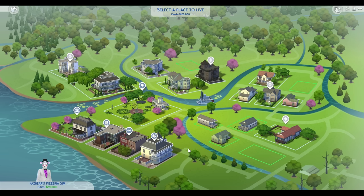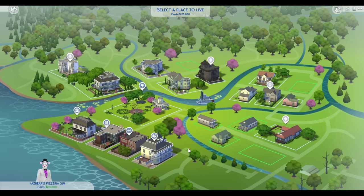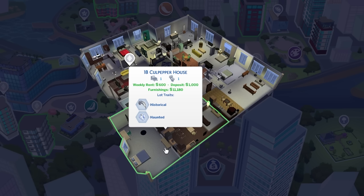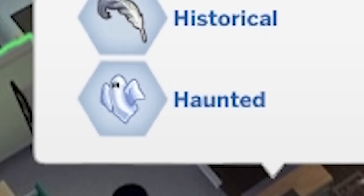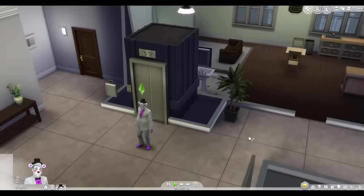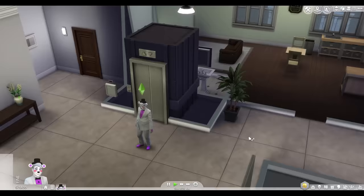I was trying to decide if I should make his house the actual pizzeria, or make an actual Sims restaurant the pizzeria. I think the restaurant would make more sense because I could actually make money running a pizzeria like in the Freddy Fazbear's Pizzeria Simulator game. So as for his starter home, let's do an apartment. I haven't lived in an actual Sim apartment yet, and he should start off in the apartments, and then maybe if he makes enough money he can get a house. This one looks pretty good, except that it's haunted. Yeah, let's go with the one bedroom haunted one. Welcome to your new home, Helpy!